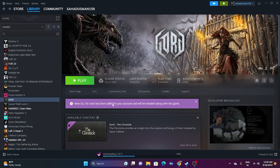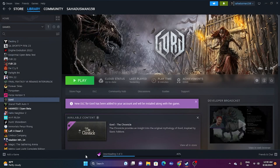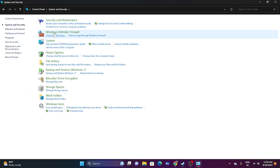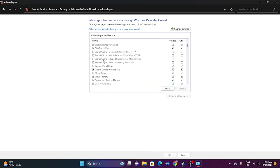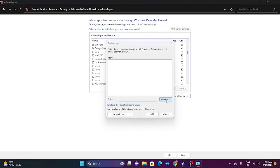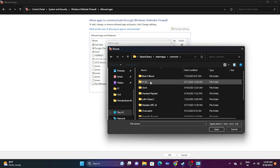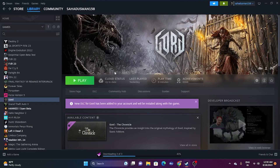The next step is to allow the game through Windows Security Firewall. Go to Control Panel > System and Security > Windows Defender Firewall > Allow an app or feature through Windows Defender Firewall. Scroll down and find the game in the list, making sure both Private and Public are checked. If the game isn't listed, click Change Settings > Allow Another App > Browse, then navigate to your Steam library's Common folder, select the game executable, and add it.